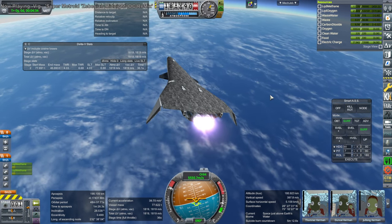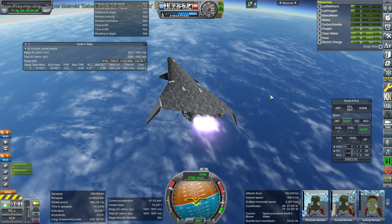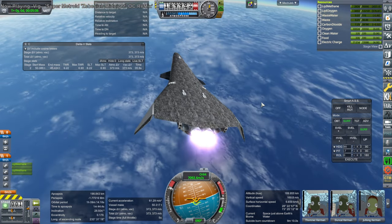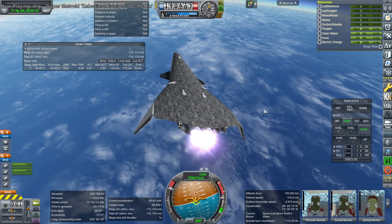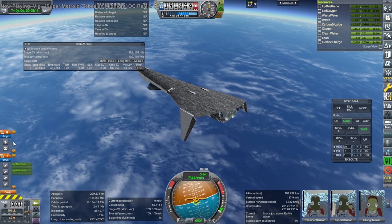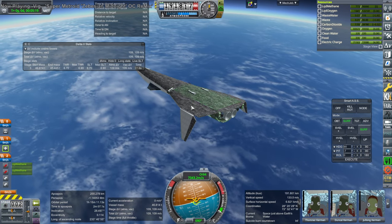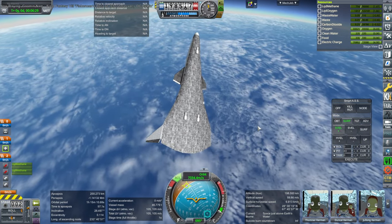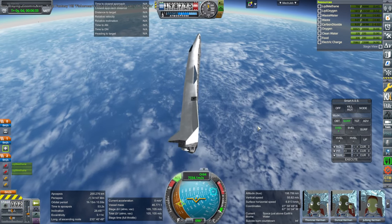Here we are just using the vacuum engines right now. I turned off the sea-level engines, of course, because we want better efficiency. They don't get that much better efficiency though — it's like 10 seconds of ISP. The sea-level ones get 358, the vacuum ones get 368. The reason for that is we still need the vacuum ones to be able to fire at sea-level, so they have better efficiency in vacuum, but not so high that they aren't usable at sea-level. Otherwise the whole thing would have a very low thrust-to-weight ratio at liftoff.